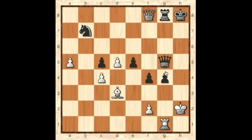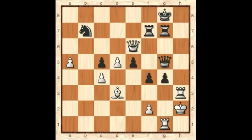So if we go back to the starting position, we'll see if we can find a way to deflect the queen away from the defense of the h6 square. If we can do that, we can find a way to win this position. So let's go back to the beginning. If you didn't find the solution already, perhaps you can find it now with the help of those hints.